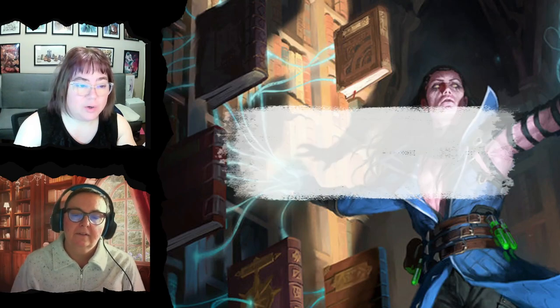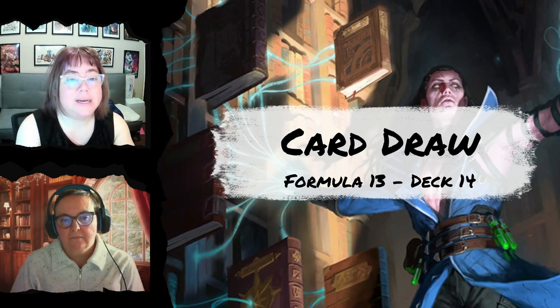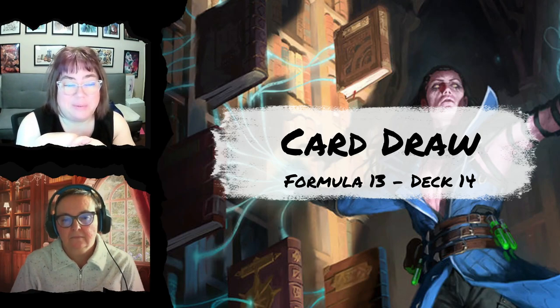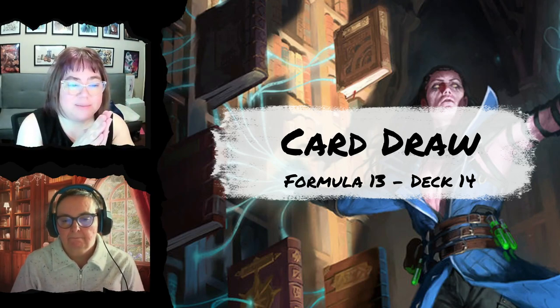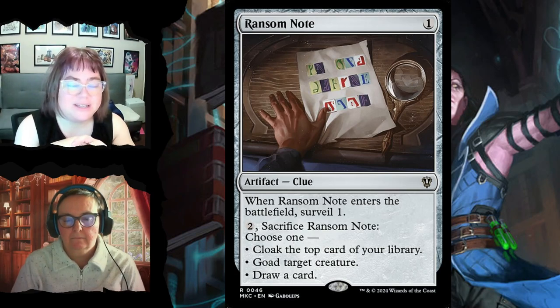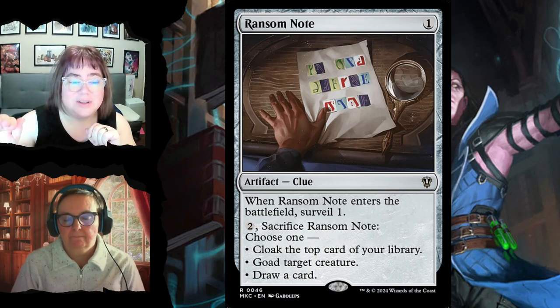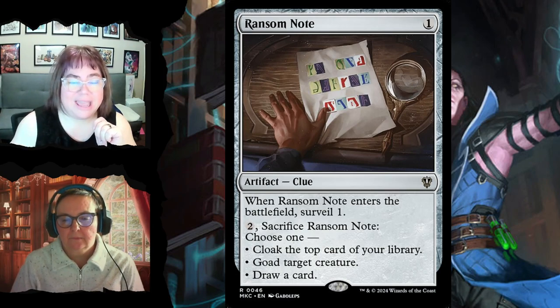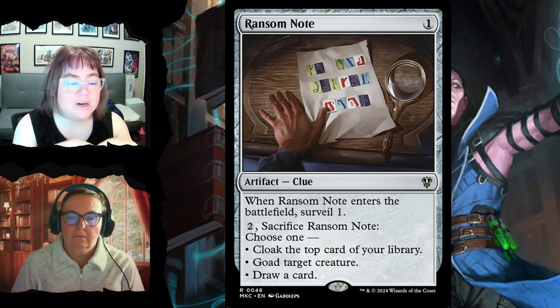The card draw and tutor section: the formula calls for 13, this deck has 14 — but really much more because of all the surveil effects. A quick note: surveil means you look at the top card of your library and choose to put it back on top or into your graveyard. When deciding, think about whether you'd rather return that card from the graveyard to the battlefield for free later. Your graveyard is another hand.